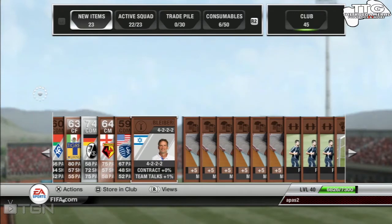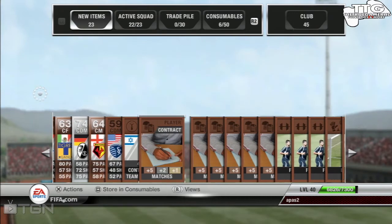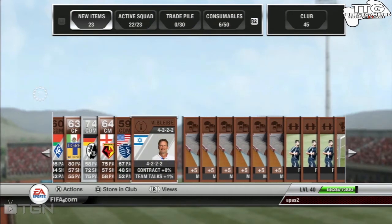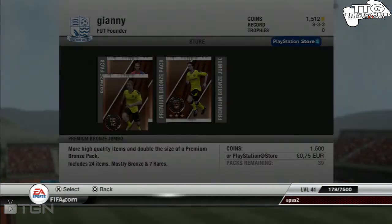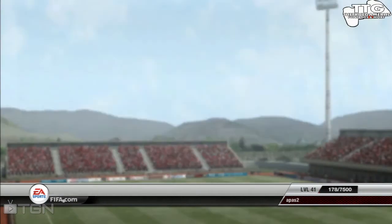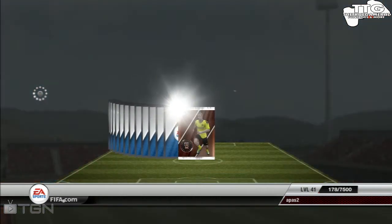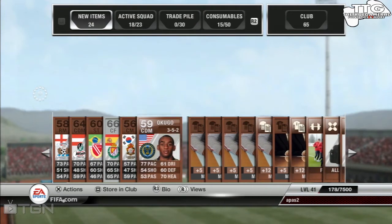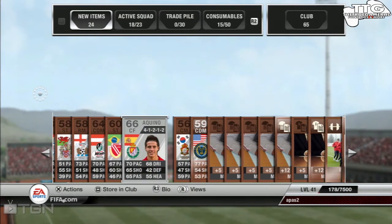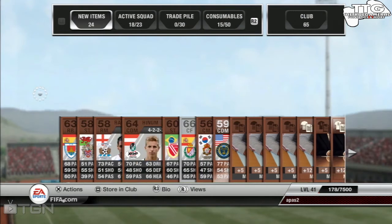Enjoy this pack opening, and hopefully we got some nice bronze or silver players. Okay, so we got two players — Aquino is our best player, and we got another silver which is awesome. There he is, Okugo, and there is Aquino — he's a Spanish player.